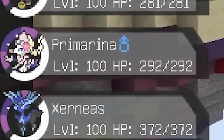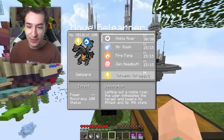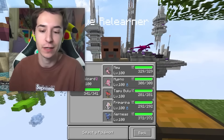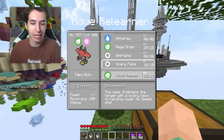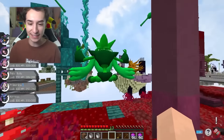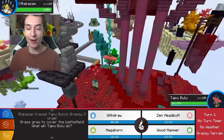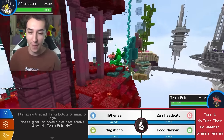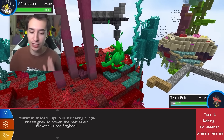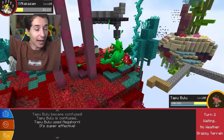I've made the whole team level 100 so we can come back to the move learner and get the signature Fusion move onto our Zekizard. Xerneas should know Moonblast, and we can give Tapu Bulu Woodhammer. Now we make our way back to the Mega Alakazam. It's time to take on our first Mega Boss. Tapu Bulu is confused but we hit the Megahorn, which does a lot of damage.